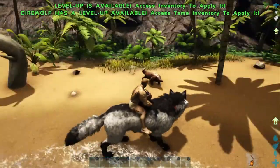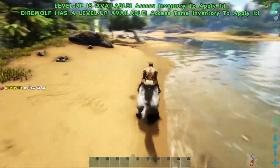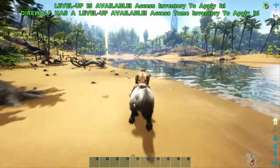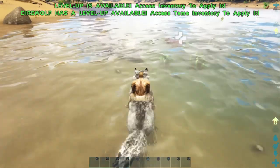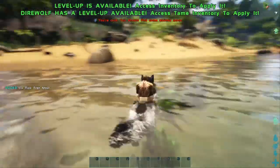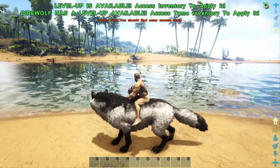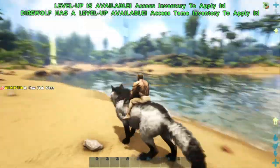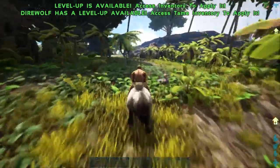I guess it's about time to start thinking about getting some dodos killed, some weapons made, and a little shelter, but we're going to save that for the next episode. I believe our first tame will be one of these lystrosauruses walking around — not the one that the dillo killed though. And I believe I will be building over there because that is where I have built previously.